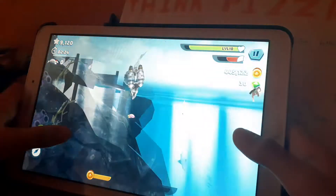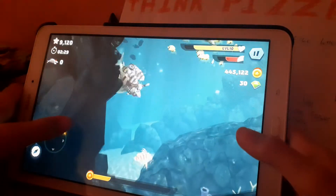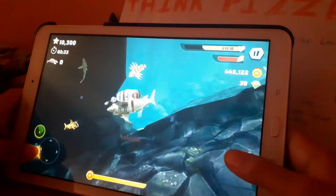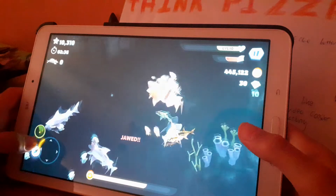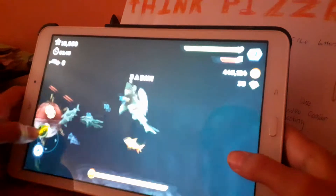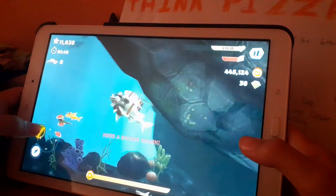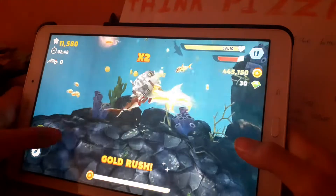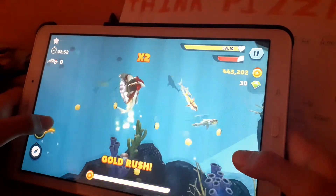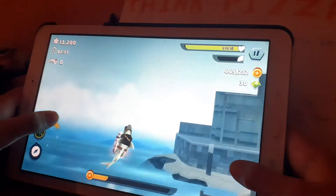I landed in water - I thought I was going to land on land over there. Sharks bigger than the great white can go on land, and I made a skateboard so they won't take extra damage from going on land. I just got hit, but now I have a gold rush - I can eat you! Stop biting me, that is not allowed during the gold rush. It's already over, but nice!